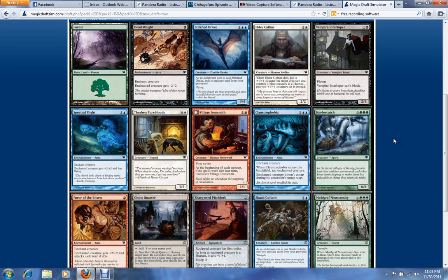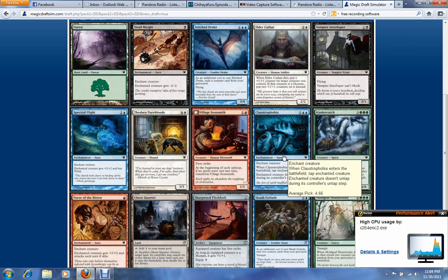Here's the first pack. We open a Moldgraf Monstrosity — not a big fan of the card. Seven mana is a lot in this format, and it just doesn't seem to have a big enough impact on the board. Mentionables here would be Claustrophobia, Stitchdrake, Deadweight, and Scabgoliath. Probably going to go with the Claustrophobia.